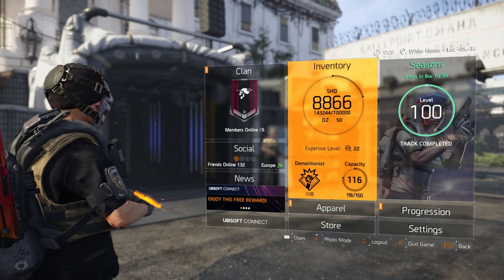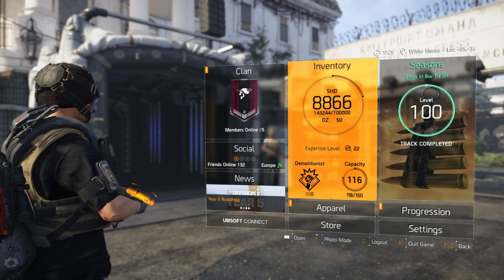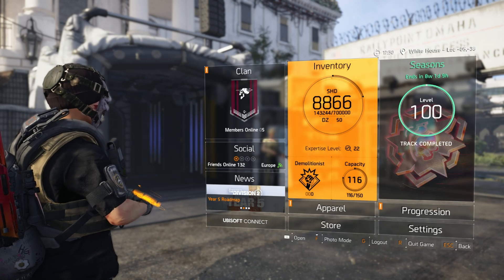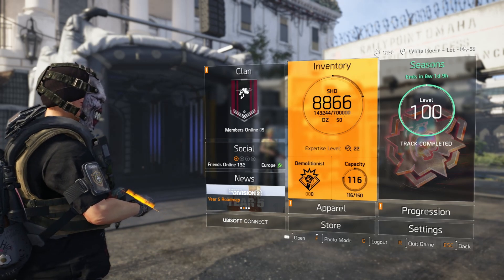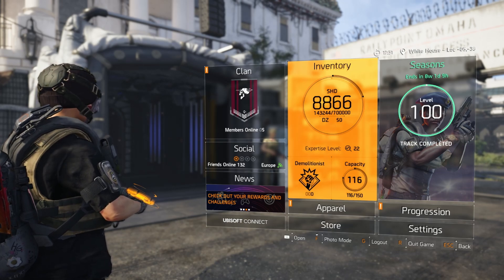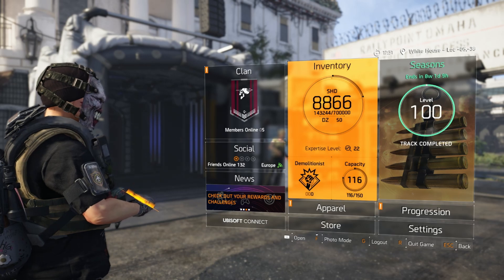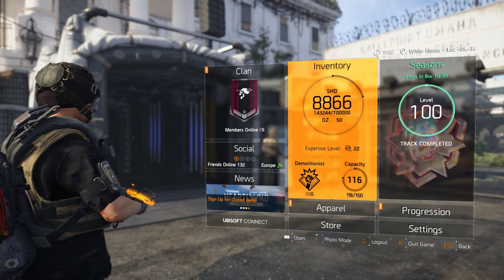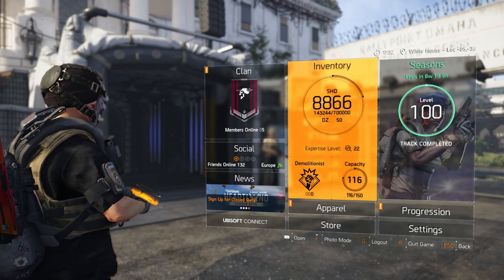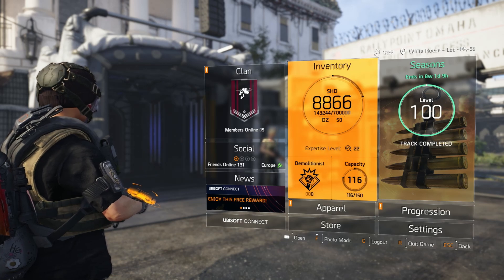What's up agents and welcome back to another Division video. I posted a YouTube Short today and it's done really well — it was cheesing Sniper Alley in the Iron Horse raid. Big shout out to Alpine, who's part of my Division community (you'll find him in my Discord, linked in the description), who basically taught us a speed-running tactic for getting through Sniper Alley and getting the key really easily.